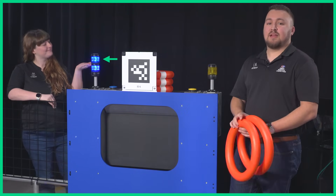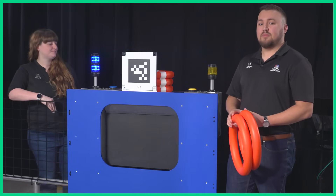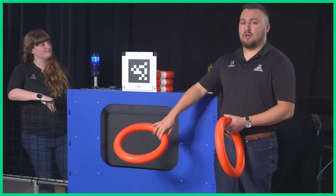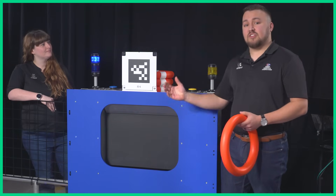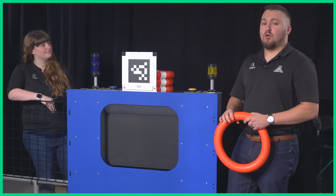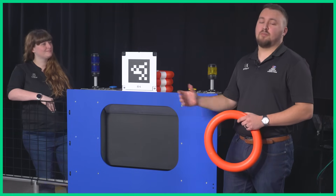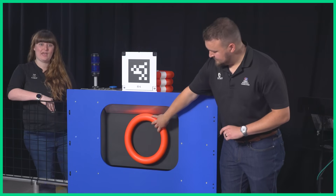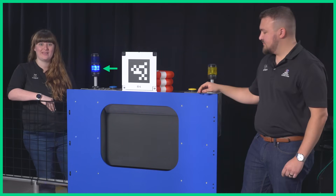Once an alliance has banked two notes for the amp, the human player can press the amp button to amplify the speaker. If an alliance has the notes needed to amplify or is amplified, amp notes still get match points but don't bank for the next amplification. The note won't register here but will still earn a point. Once amplification is over, notes played in the amp are banked and illuminate the amp light like before.